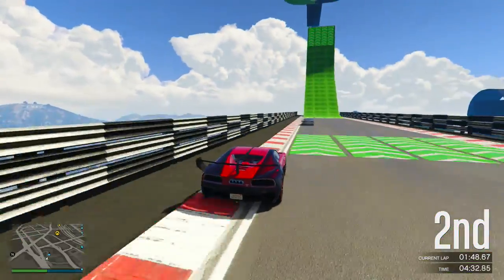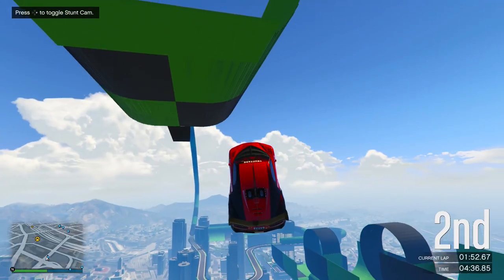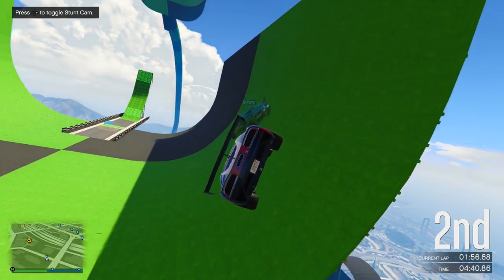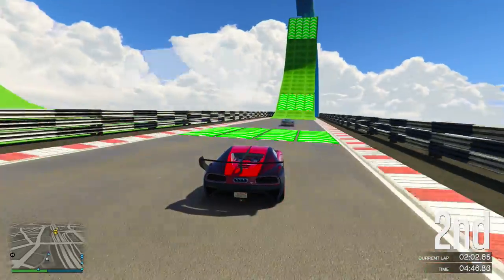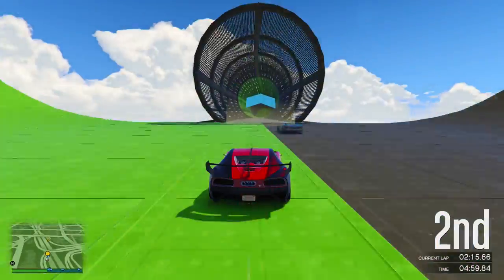Now onto Green Machine. There aren't many shortcuts on this track — a lot of it basically just involves trying to get as many curb boosts as you can along the rumble strips. But on one of the huge jumps you can land a bit off to the side, so you land on the downhill section. Since you're actually landing on a bit of a ramp, you'll pick up more momentum quicker after you've landed.